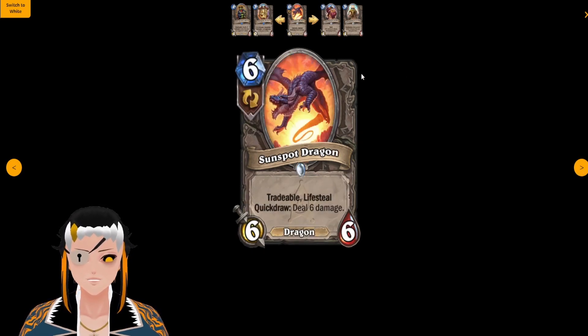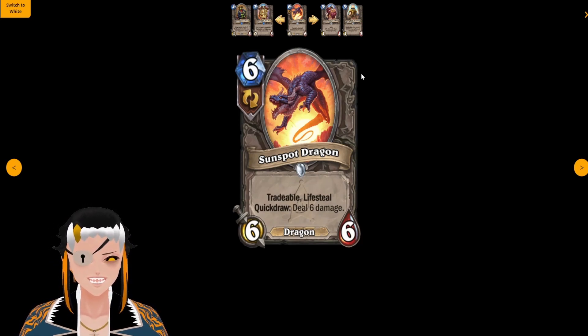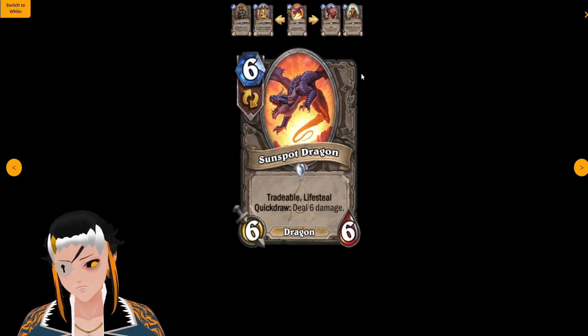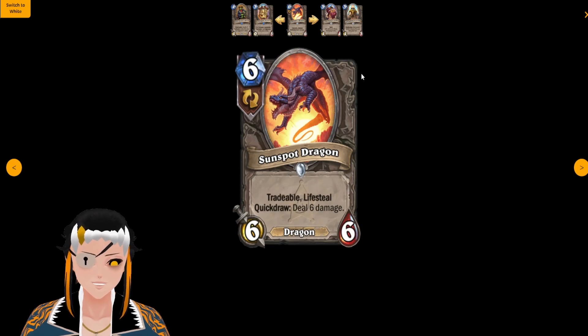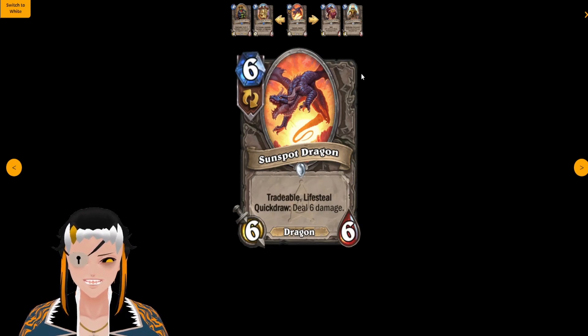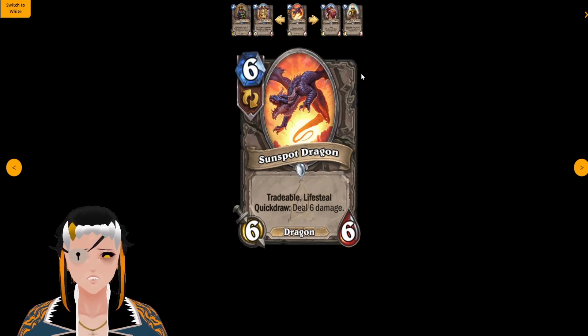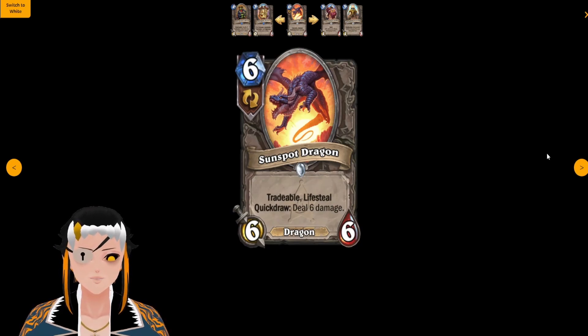Sunspot Dragon is a six cost, six attack, six HP Dragon with Tradable, Lifesteal, and Quick Draw: deal six damage. If you find ways to make additional copies past the initial two and you somehow draw into this while you have Thaddeus on board, you can slam down multiple of these battle cries over and over again for a fun little OTK. However, this card is basically six mana do nothing if you do not get the Quick Draw ability on it, so I don't think it's going to be something people hard run in most decks.